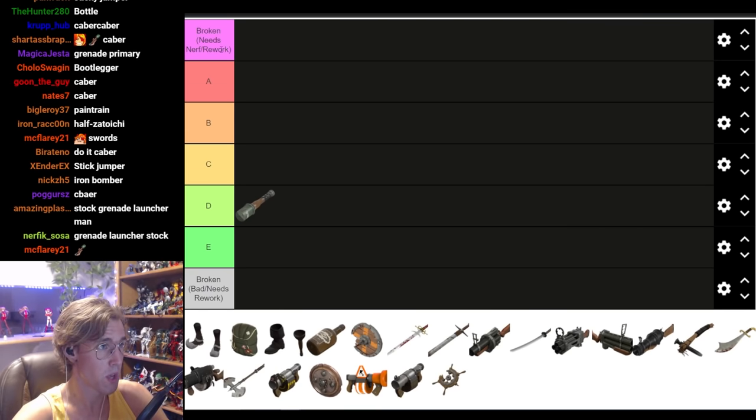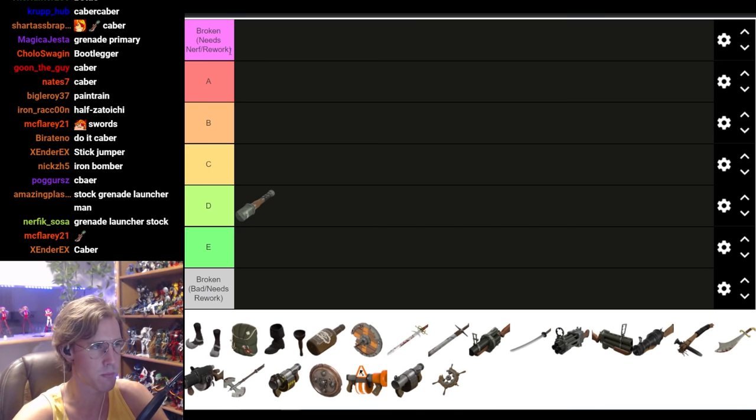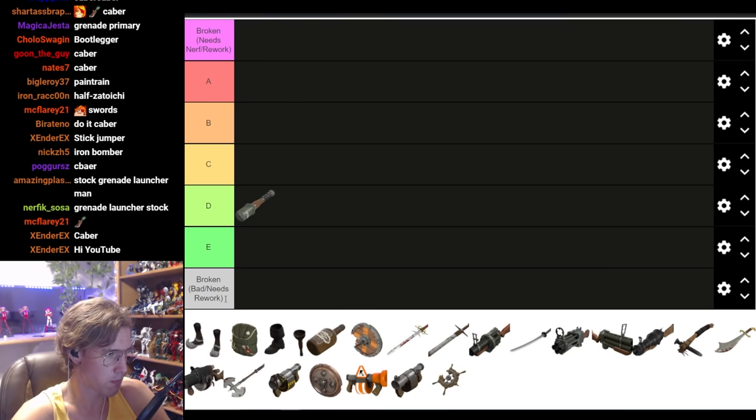Briefly reviewing the tier list: S tier is an item so good it needs to be nerfed or reworked. Then A, B, C, D, E. And then a weapon that is so bad — either buggy or just absolute dog shit — that it needs to be reworked and fixed.